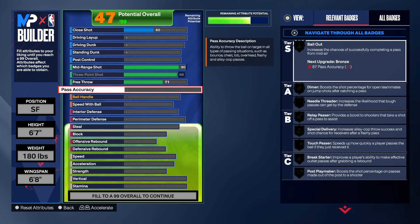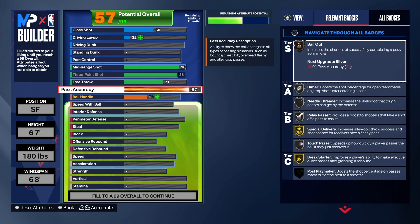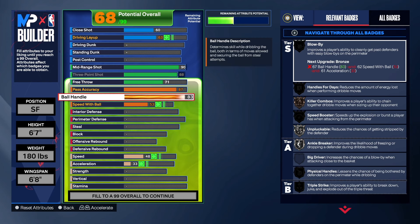Given the fact that it is super rare, let's get into the playmaking. With the pass accuracy, you have to have it at an 87 — that's the only way you get the Point Forward name. We have to get that passing up to an 87. As you can see, we get Needle Thread on silver, Diamond Relay Pass, and Touch Pass on silver, so you will be able to run the offense with this build. We also have to have that 88 ball handle — that's the only way we get the Point Forward name for this build.